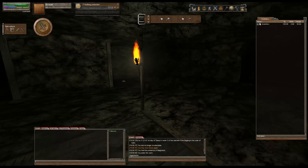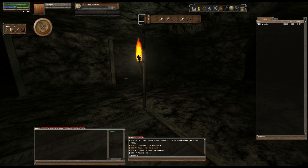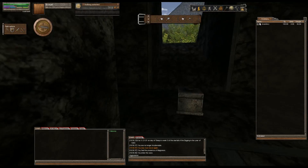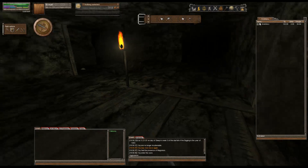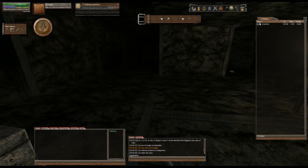Hello everybody, ZephyrStorm here, welcome back to another settlement tour. We're in a mine, and we're going to connect this tunnel that goes down this way over to Cove of Youth on the other side of the mountain. I created a deed on this side of the lake so that we could control this mine entrance.